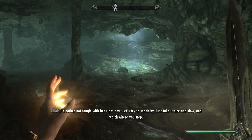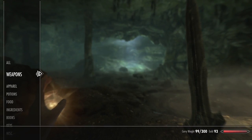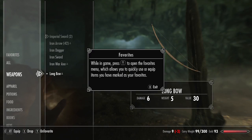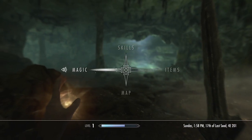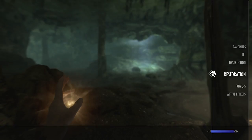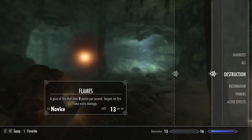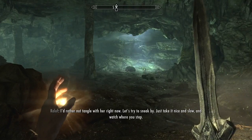Bear! Is that a bear? Let's get our bow out. Let's favor that and our Imperial sword, and for magic we'll favor our healing so we can get that out quick. We're resistant to frost, obviously, since we're a Nord. We do have flames.